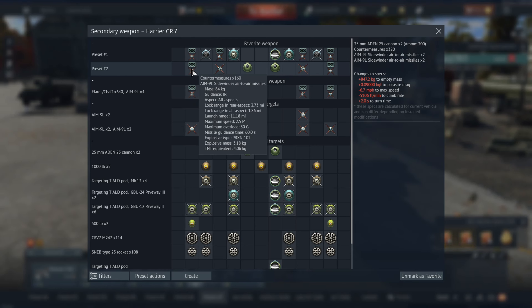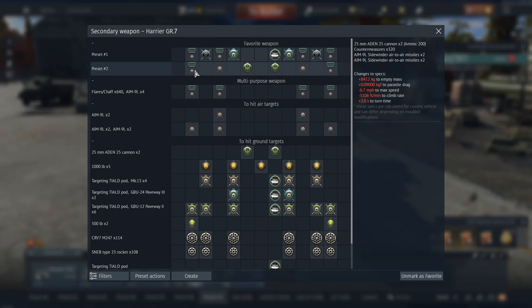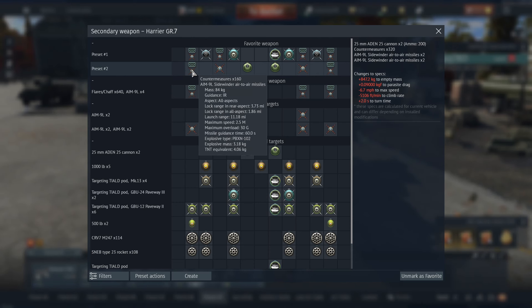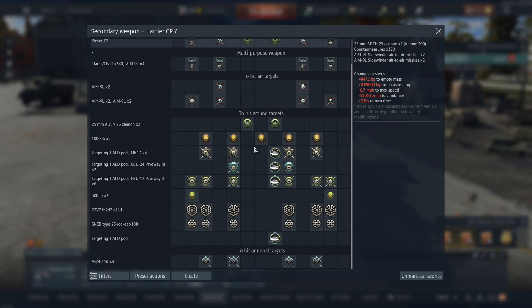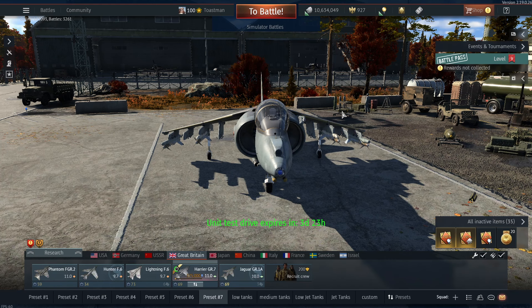You do get an option to put extra countermeasures on, so you can have up to about 700 countermeasures. I've just put this one on so you get about 300. So I've got four AIM-9Ls - that's all I've got at the moment.